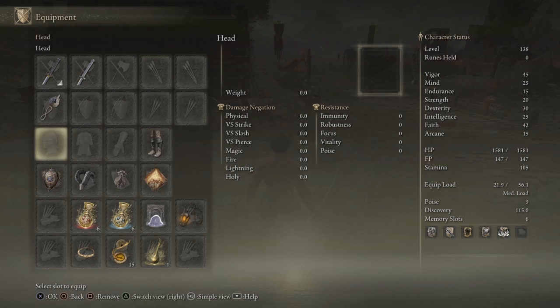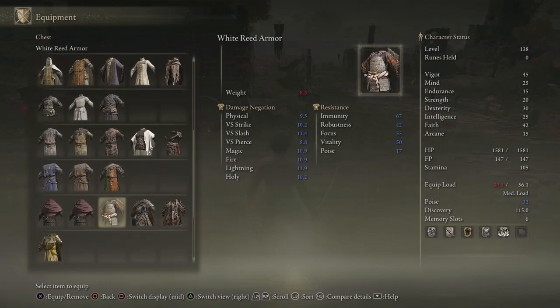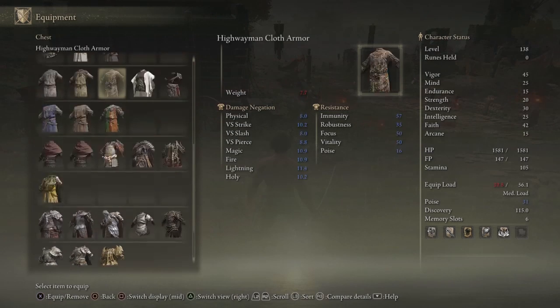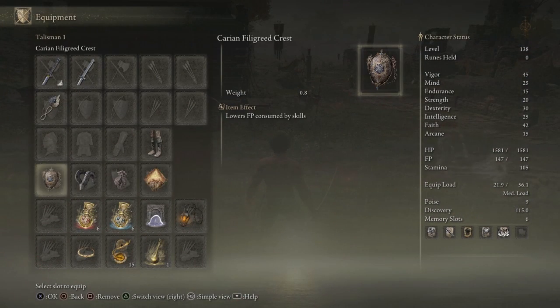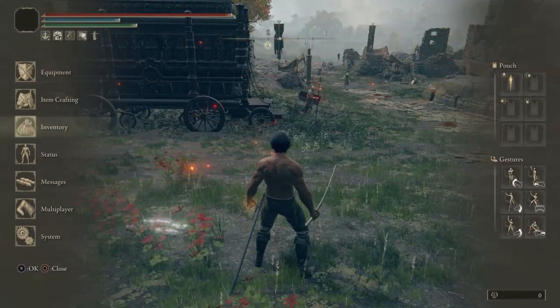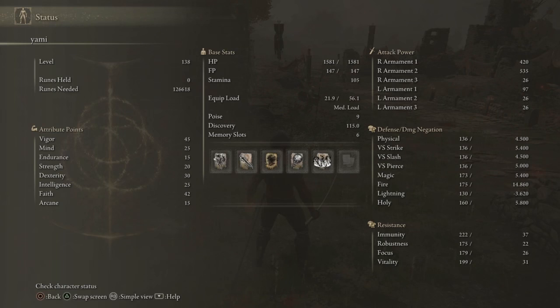For the gear, I'm just rocking this right now because I can't find a shirt to match. Yami has like a short sleeve shirt and I can't find anything to match it, so I'm still working on that. These are my talismans, as you can see.